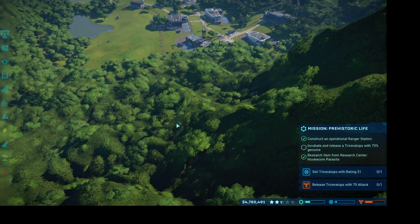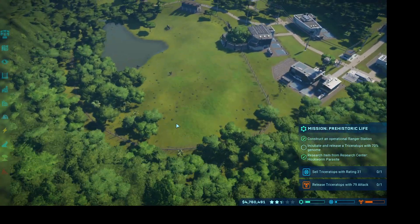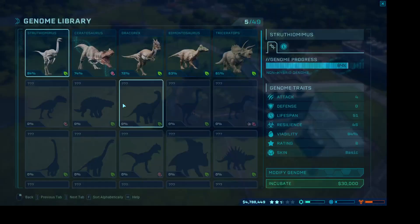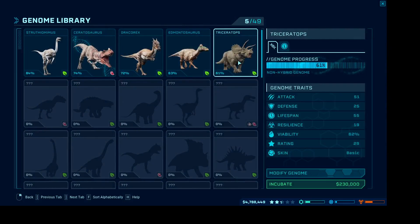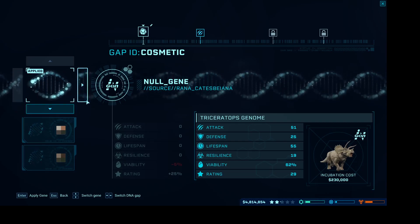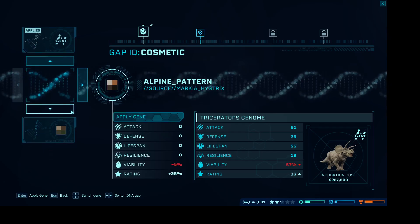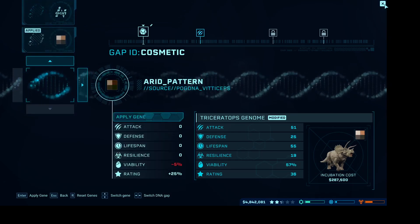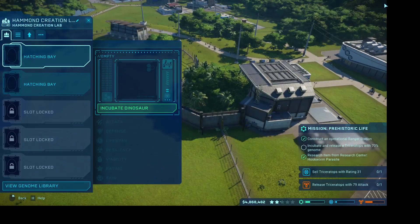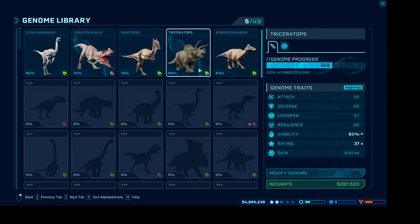Even though they're a little ornery, so are the Raptors when they're alone. A Triceratops with a rating of 31... rating of 29. Let's see what we can do to boost that. We also have to make a Triceratops - his attack is 52, but I don't think I have the aggressive trait unlocked right now.